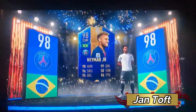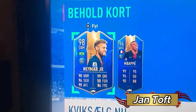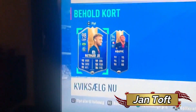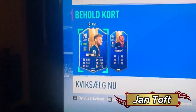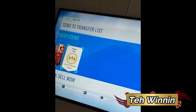Next up we have Jan Tuff — this is the one you've all come here to see from the thumbnail, saying it's not clickbait. Well, here you go. Boom — 98 Neymar and 96 Mbappe in the same pack! That has to go down as one of the best packs of all time, top five at least. That is absolutely, monumentally astonishing. I like that text in another language above — 'Behold Court' — it sounds cool when you say behold. That is absolutely, categorically stunning. I don't know what else to say about that.